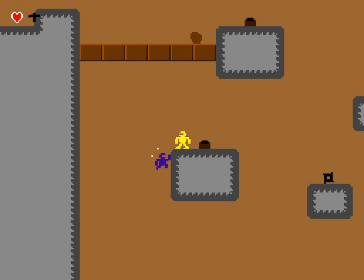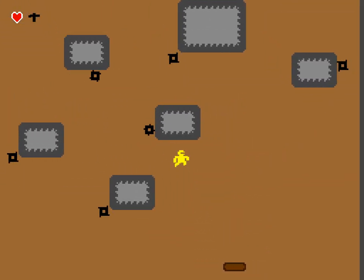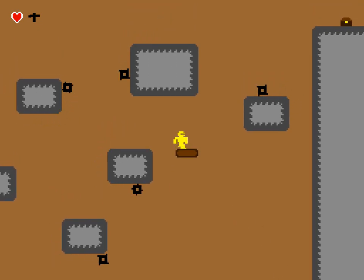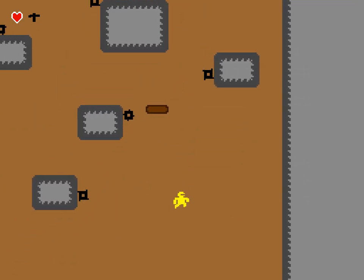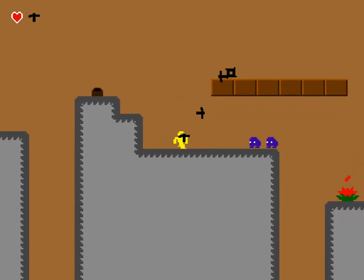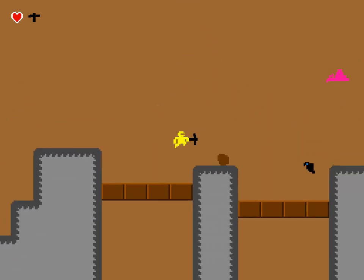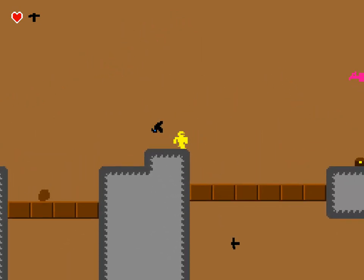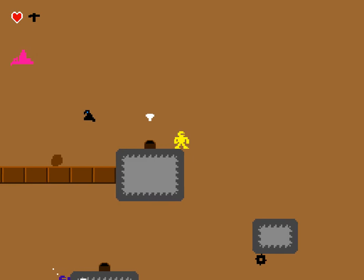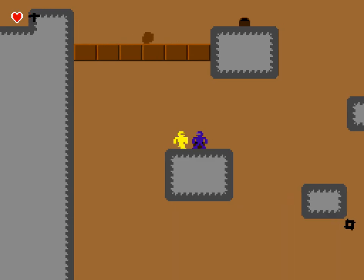Same principle with the enemy selection and the item selection. I really don't actually have to kill those guys - I just see them and get some designs on them. There we go. And then we save this guy.